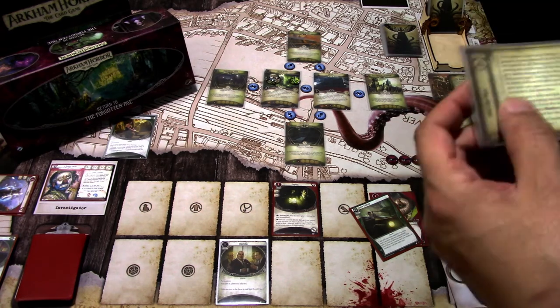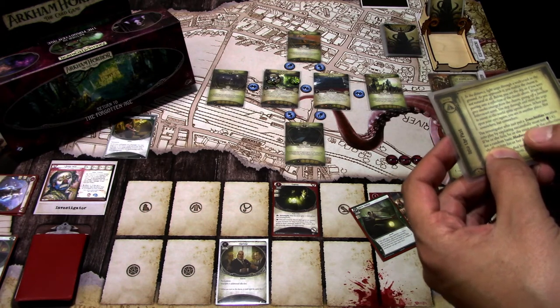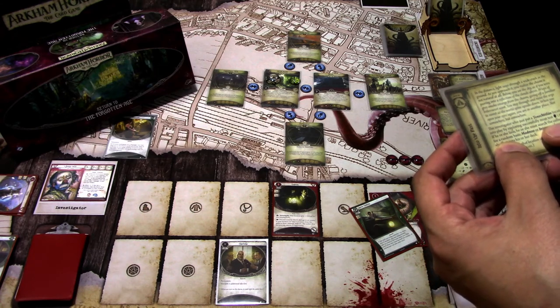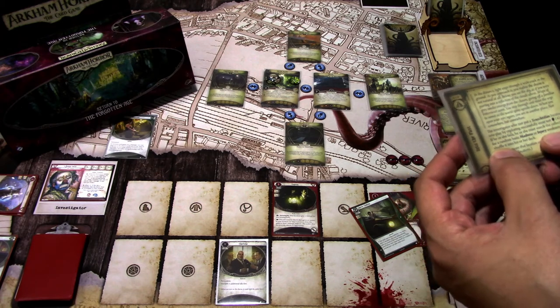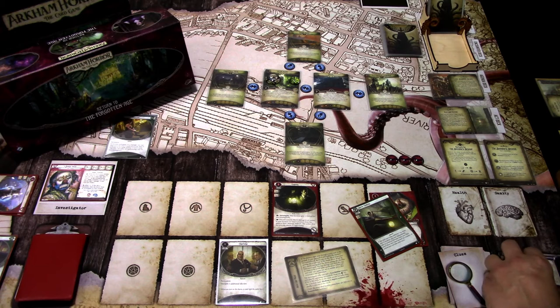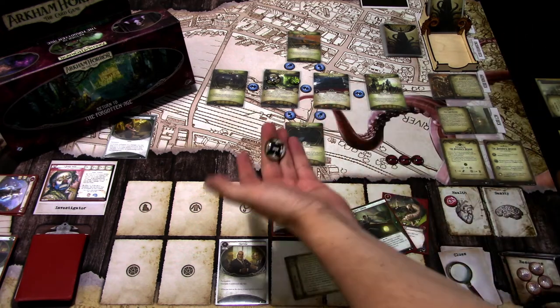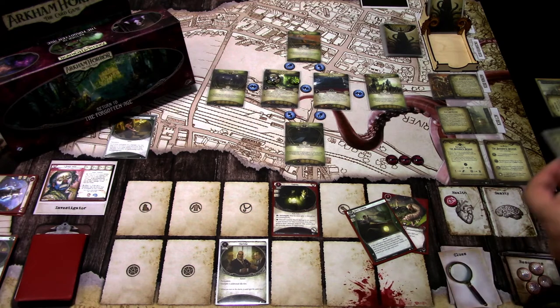We advance the Act. 'Into the Past' — the investigator who just put a Tenochtitlan location into play by exploring must test Willpower 4. If they fail, search the collection for a random basic madness or injury weakness and shuffle it into their deck. I'm at 3 Willpower versus 4, so I'll take one damage to boost to 5 versus 4 using Benny's ability, and I have Lucky in hand. We pull a minus one — we don't even need to use Lucky. We pass and advance to Act 2.